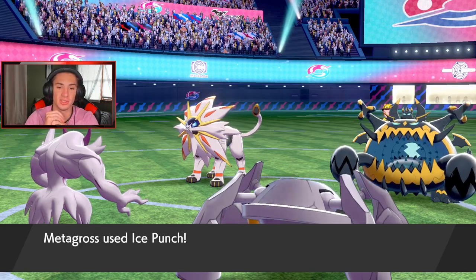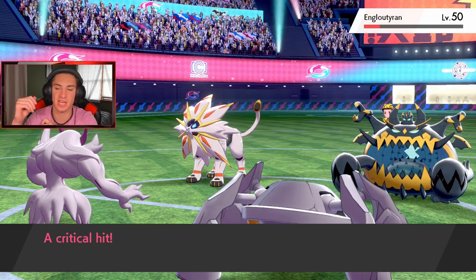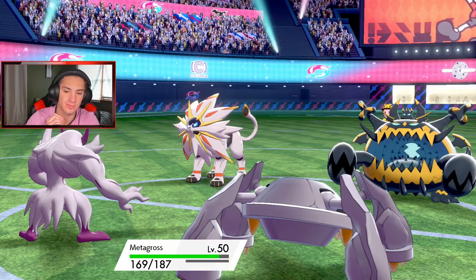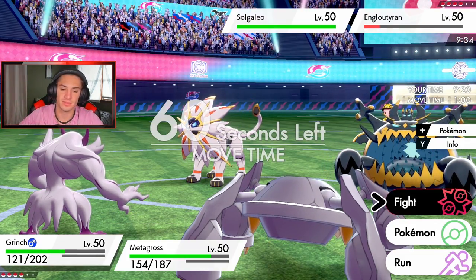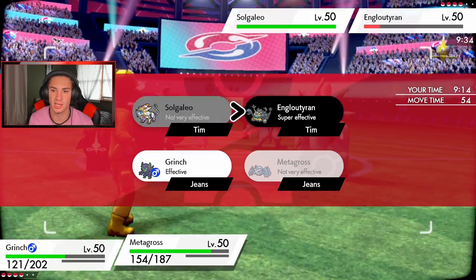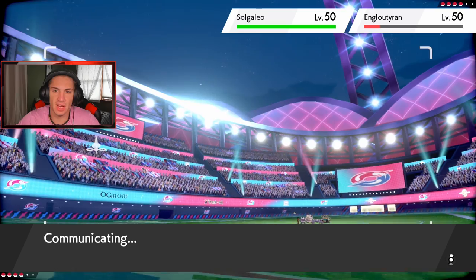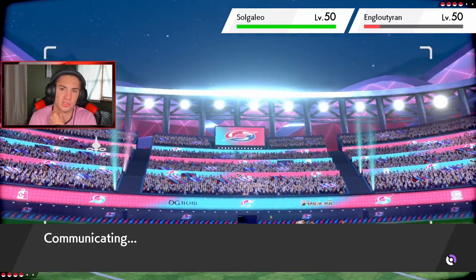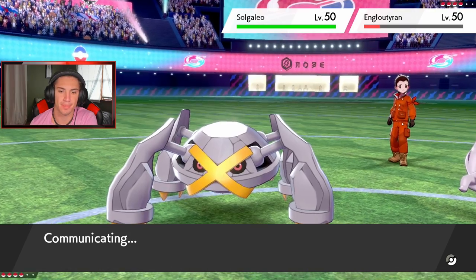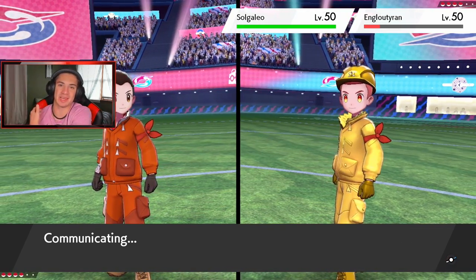Ice Punch does nice damage — give me the freeze! We got a crit! Big crit and Psychic Terrain comes out — tasty snack, very yummy for Metagross. Now I'm just going to Foul Play onto Solgaleo and Ice Punch again on Guzzlord. Foul Play should do some nice damage considering Solgaleo has a solid attack stat.